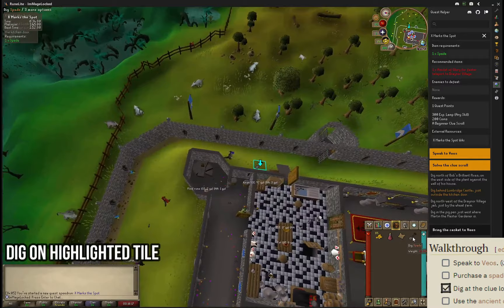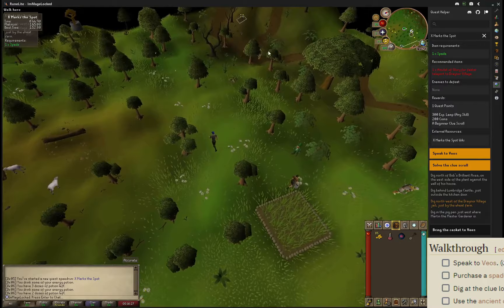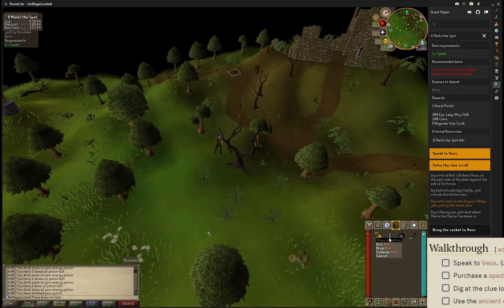Then immediately start heading northwest so we can cut towards Draynor. It is at this time that I would advise that you drink your stamina potion or energy potion, and then once you have finished the potion, drop the vial.